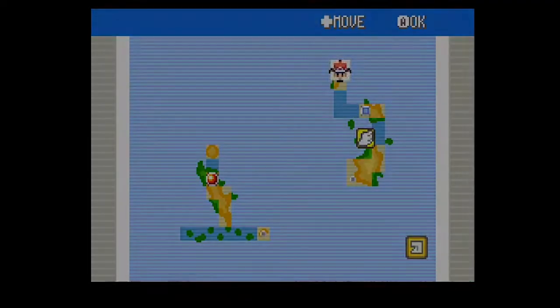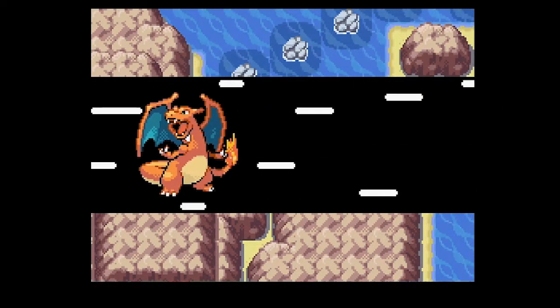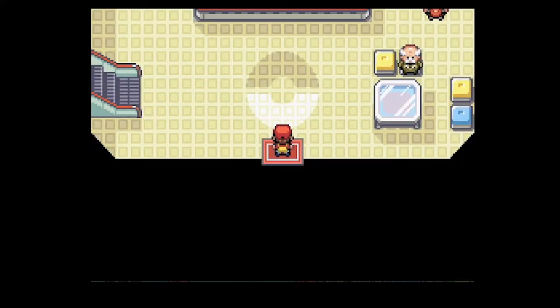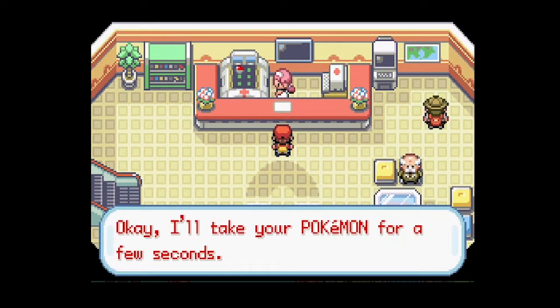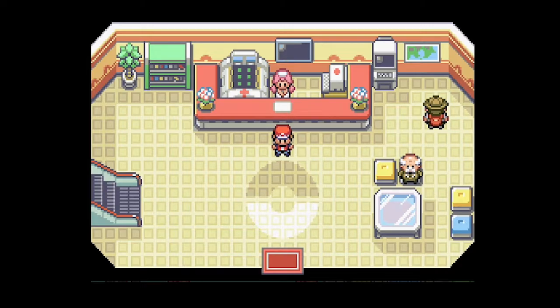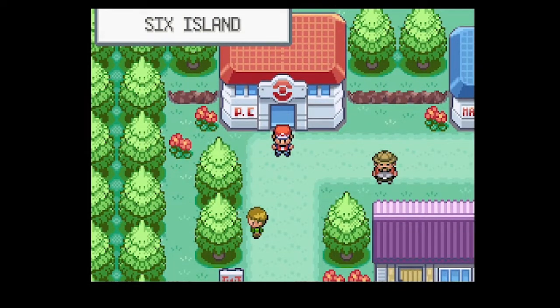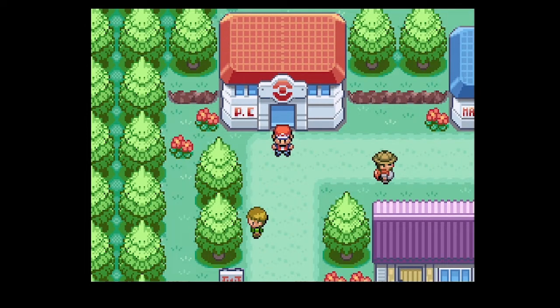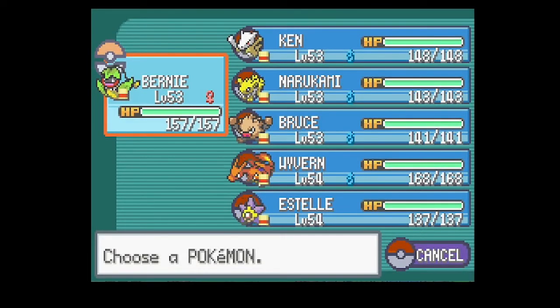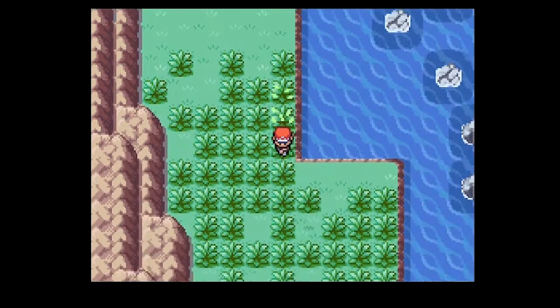Let's fly back to Six Island town and heal up, then look at the next area we need to go to. There are some new Pokemon in the next area, but there are a lot of Pokemon in this route so I might not be able to show all of them, but I will talk about all of them.